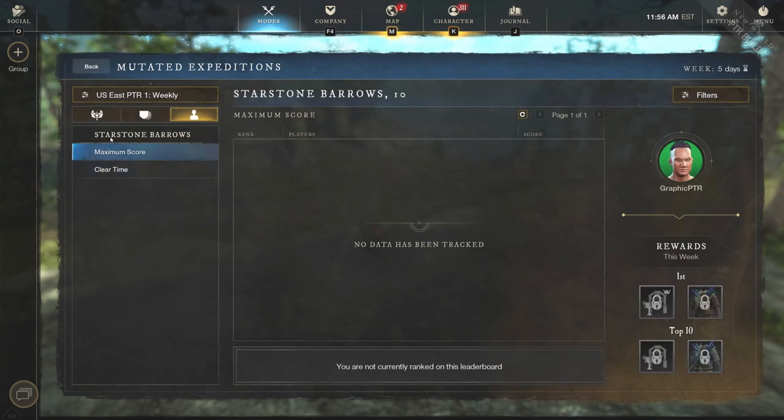First off we have mutated expeditions. If we click into this, you'll see the Starstone Barrows, the maximum score, and the clear time, which is really cool. You can see the clear time with gold rank being the needed rank for M10 clears. There's going to be a leaderboard section for characters, and you can also search by company and by faction.